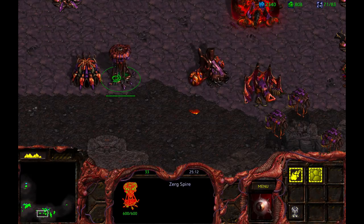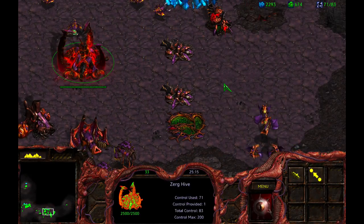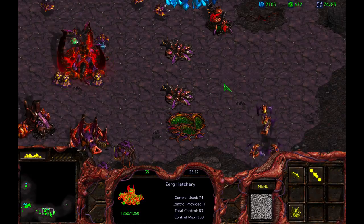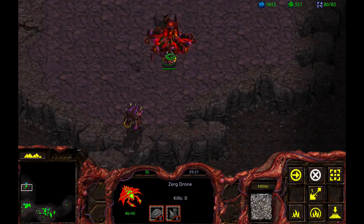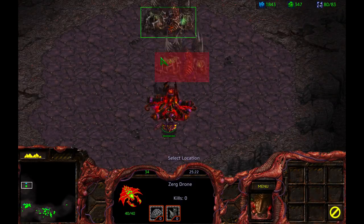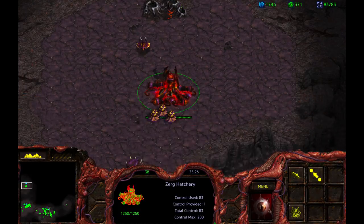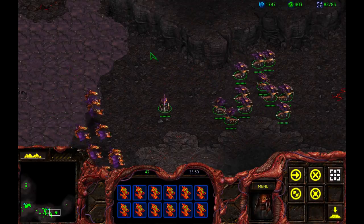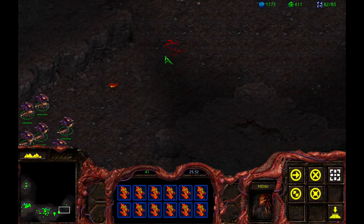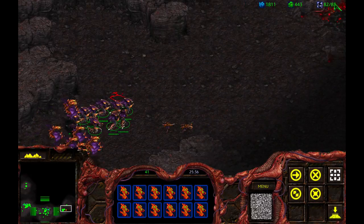Now I need to get a Greater Spire, because you know what's coming. I want to start getting Mutalisks. I need to get an Extractor. You're just going to start pumping out Drones. With this little team of Hydralisks and Mutalisks, there's a small encampment up here that I'm going to take down.